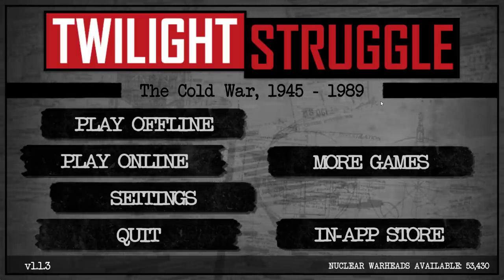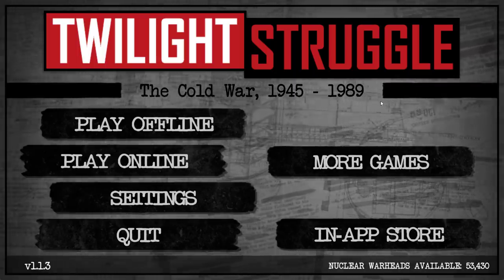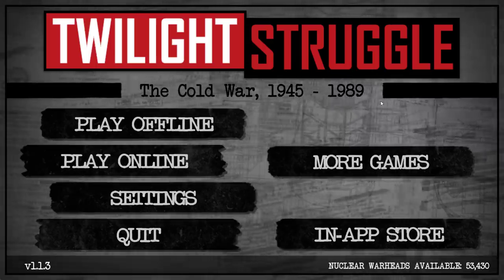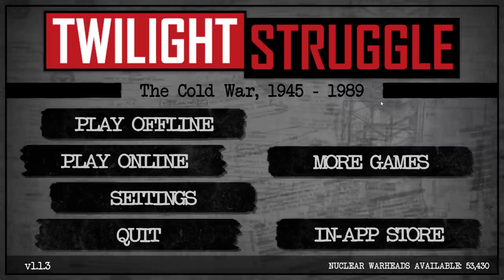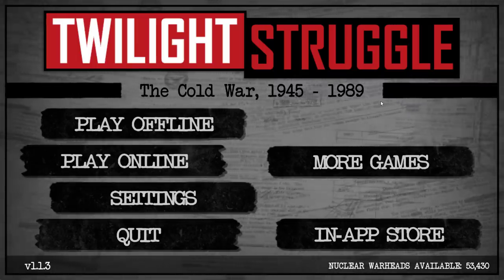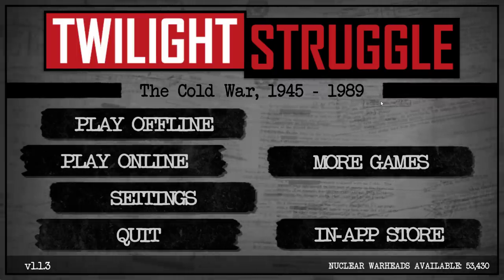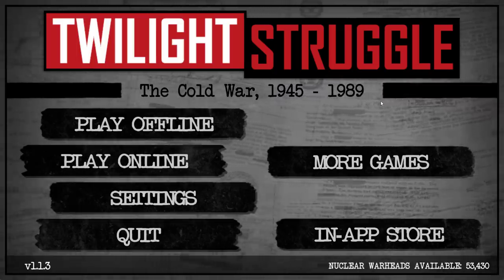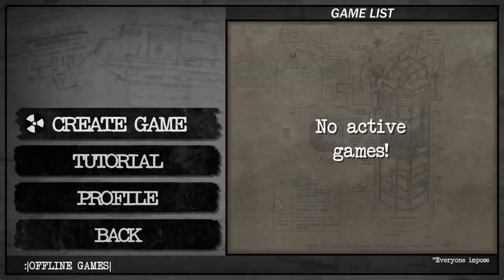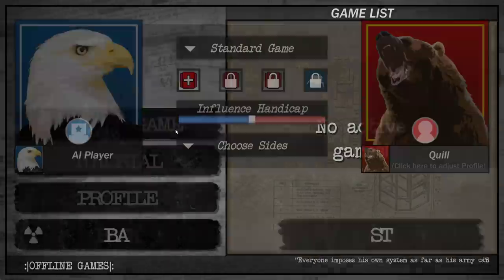It came out, I think, in 2006 — the paper version — and wasn't a huge bestseller, because the subject matter might not be for everyone and it's a fairly complex strategy game. But it has been rated as one of the best games of all time for a very long time. I just finally got a real-life copy of it, and I think it's the seventh printing. Anyway, let's jump in. I did a video for this once, almost three years ago, of the digital version of Twilight Struggle, and it is time for us to play again.